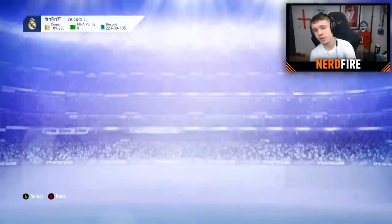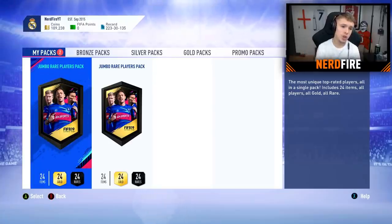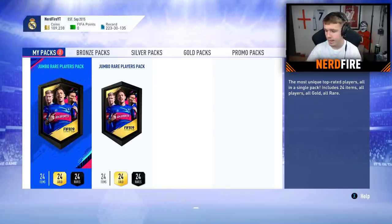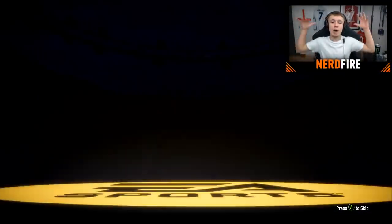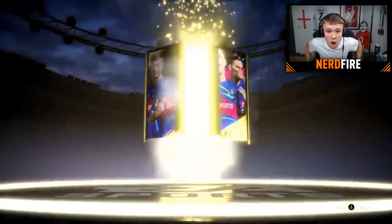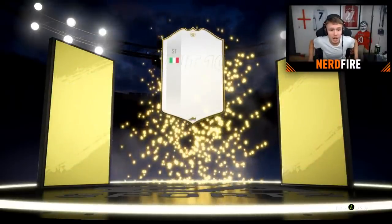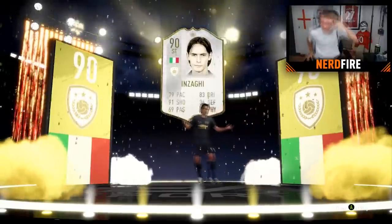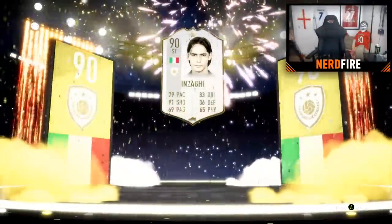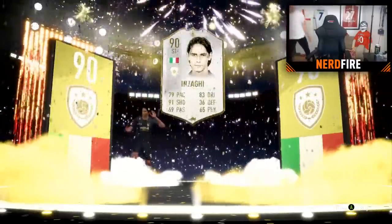Here we go on to the 100k packs — let's go for the first one in 5, 4, 3, 2, 1 bang. Please be nice and be good after those player picks — I deserve something good. It's a walkout! Okay, it is a walkout! It's an icon — come on. Oh my God. Who is it? Prime Zidane! Let's go! Come on! We have got an icon!